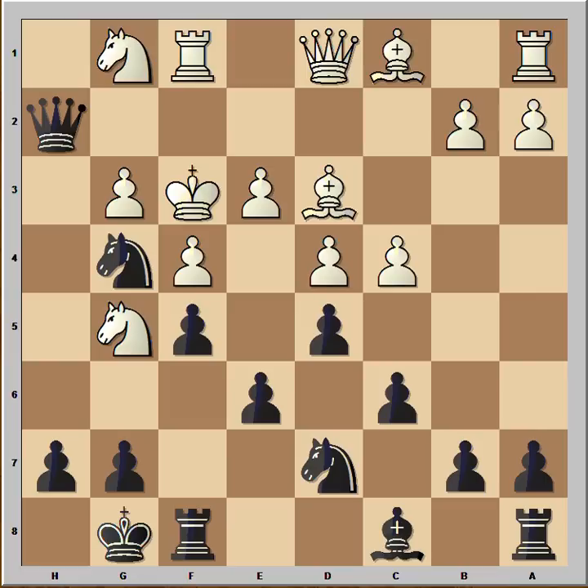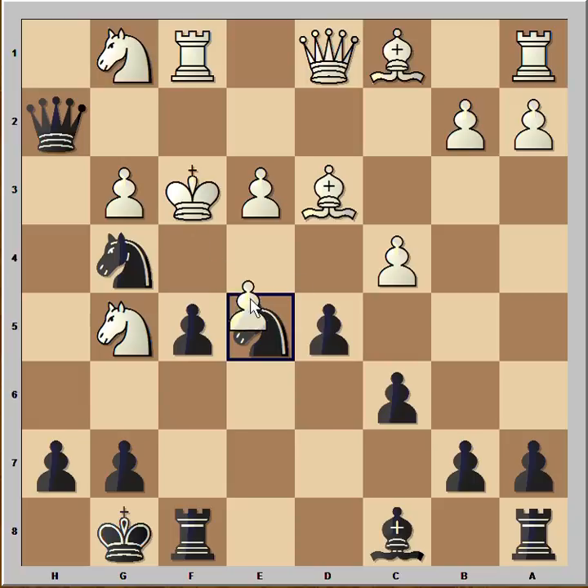Queen to h2, check. King to f3. Black sacrificed a piece — he must continue to attack. The best move is e5. Pawn takes pawn. Neidorf sacrificed another piece. Pawn takes Knight. Knight takes on e5 — this is check.